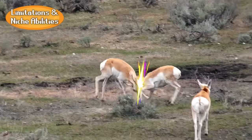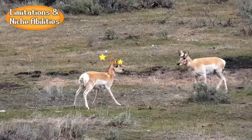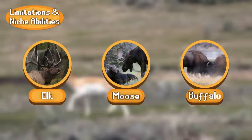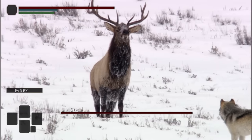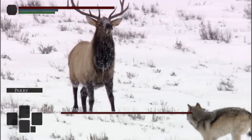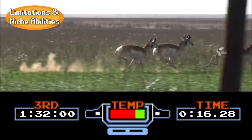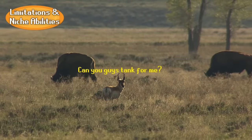Pronghorns have one of the lowest HP stats of any North American ungulate. They of course share a server with builds like the elk, moose, and buffalo — all with a massive health bar, making them near impossible to bring down solo. Conversely, pronghorns rely entirely on their speed stat to keep them safe, and can't really afford to take any damage at all.